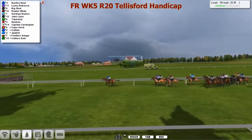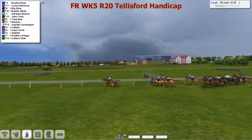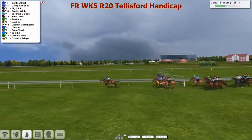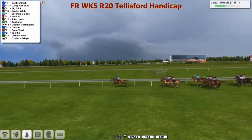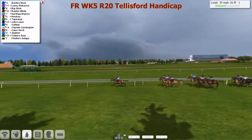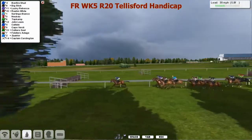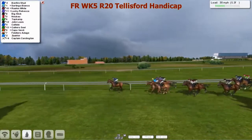Bonfire Schill in front, Lucky Rebecca 2nd, Big Slick in 3rd at the rail. Big strides now, moving up to Lucky Rebecca. On that one's outside it's Raheem White, travelling out wide. Then Satinka Bianco — just got a squeeze from the jockey to stay with them. Further back, John Louie, Top Kump mid-division, Captain Coddington in the white travelling well. The back markers getting a few nudges to stay with the favourite. Bonfire Schill putting in a hot gallop. Satinka Bianco has now moved into 2nd spot and is going to move up to that favourite.